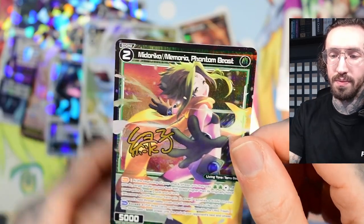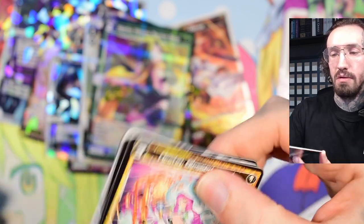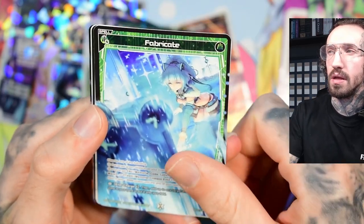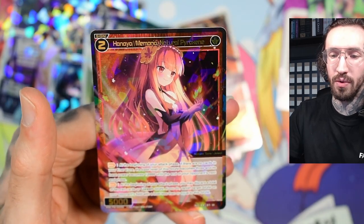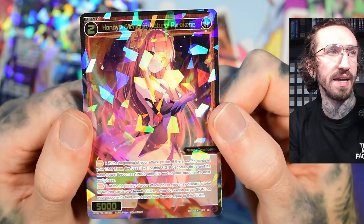Midoriko, Phantom Beast — three more packs. I did open a Japanese box from this set but I don't remember my pulls — I have to look into my collection. Nanayo — I think she was in one of the decks too.